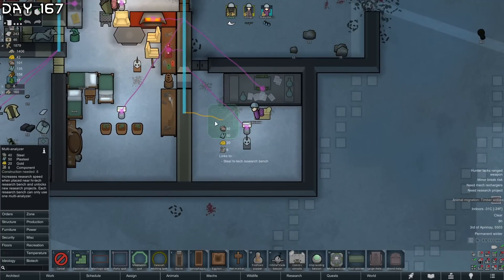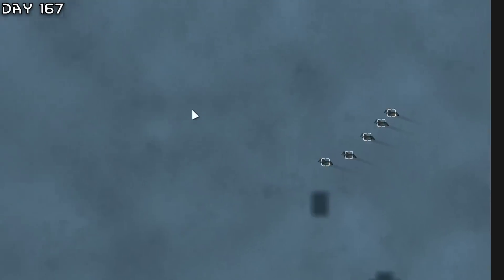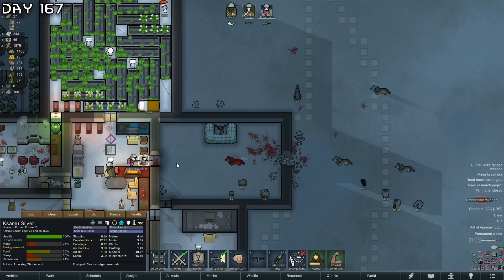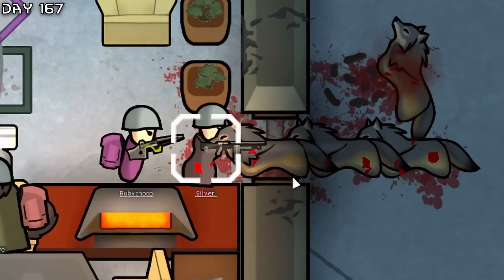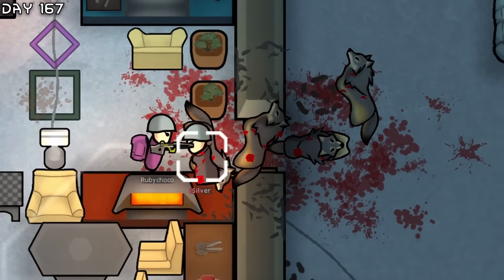Let's research multi-analyzer - we can construct one of these right now. We also have a migration of arctic wolves - maybe this will be worth it. They're all coming - free food! There we go, that was a close one.